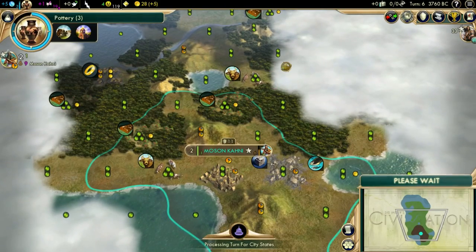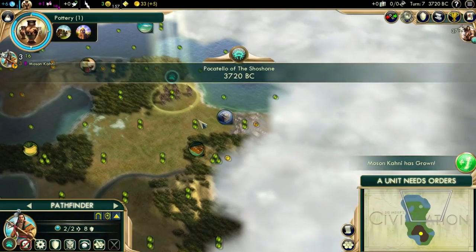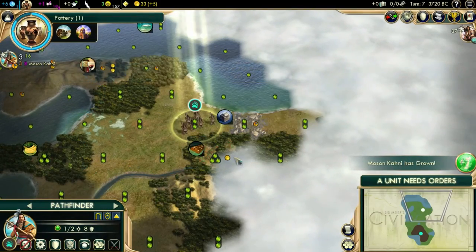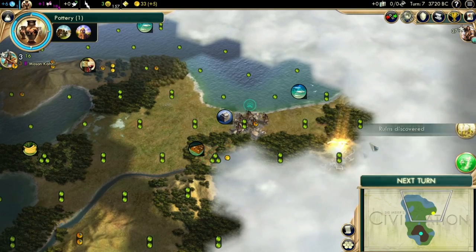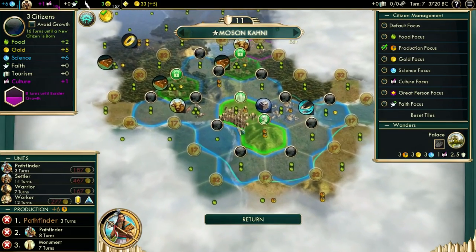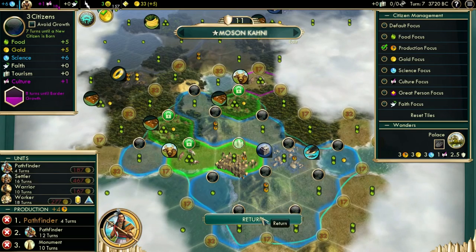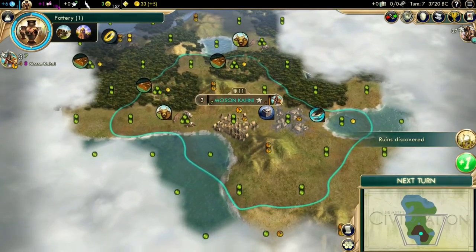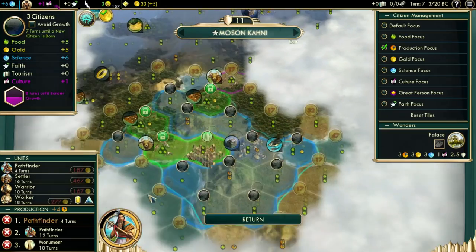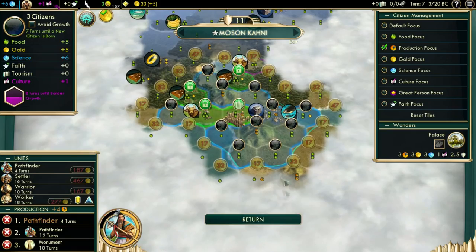So six turns for the next ruin. We got our next pop — this one was from Natural Growth, not from a ruin. And as you can see, we now get six science — an extra science from that population. That's how important population is in this game.